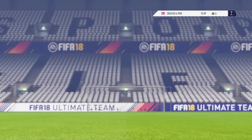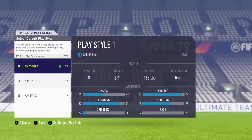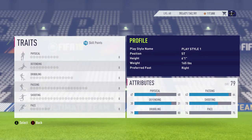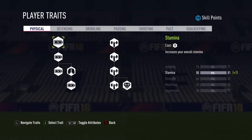Hey guys, Steve here with another achievement guide. This is the Tailored achievement on FIFA 18. The first thing you want to do is go into Pro Clubs and create a pro if you haven't already. Then go into the traits and select any trait you want to use.